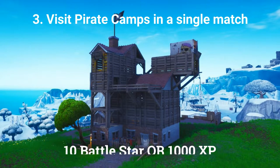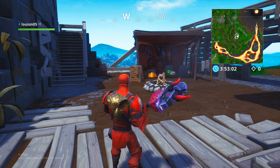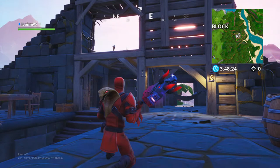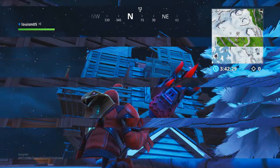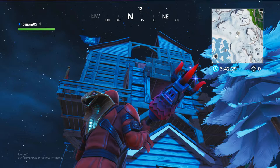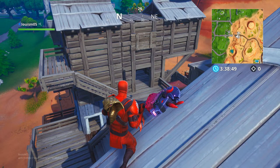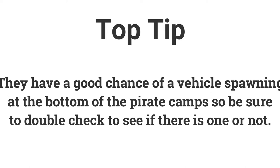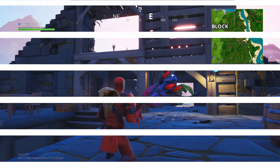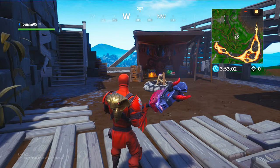The third challenge is: visit 3 pirate camps in a single match, earning 10 battle stars or 1000 XP. The pirate camp locations are: southwest of the volcano, southeast of The Block, on top of the mountain northwest of Fatal Fields, southwest of Tilted Towers, northwest of Dusty Divot, across the bridge northwest of Paradise Palms, and southwest of Pleasant Park. Team Rumble is a good mode as not many people land there. Pirate camps may also have a vehicle at the bottom. The easiest three are southeast of The Block, southwest of the volcano, and northwest of Dusty Divot.